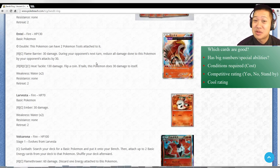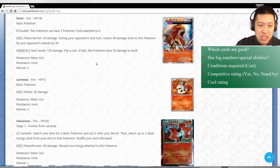The other Entei: you can have two Pokemon tools on it. I don't really see a combo there, maybe two Ancient Charms or something. Flame Barrier - yeah, the Ancient Charm thing. It's very low damage and doesn't get you prize cards. It doesn't get you anywhere, it just makes it tough. Heat Tackle - flip a coin, if tails it hurts itself. It's expensive and easy to take down. We'll just keep it on standby for now, but I don't see much of it.